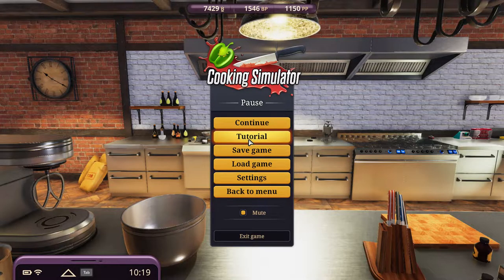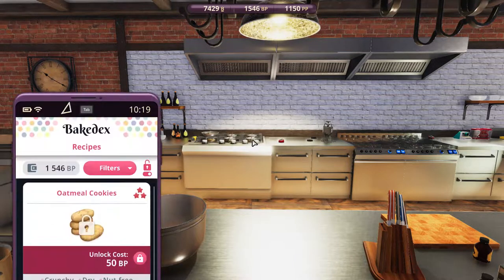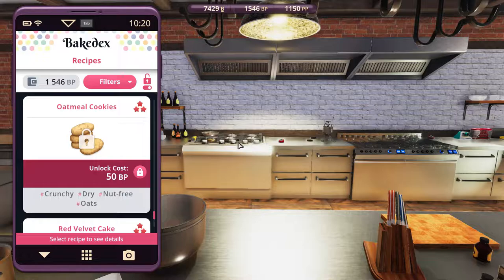Greetings, Sol's Wind here, and welcome to Let's Play Cooking Simulator Cakes and Cookies DLC. In this recipe episode, we are going to make the oatmeal cookies — crunchy dry nut-free oats.